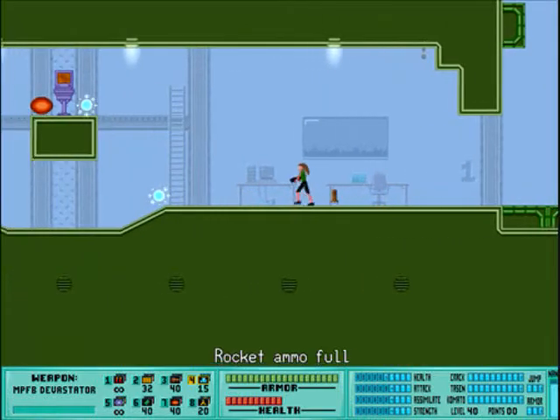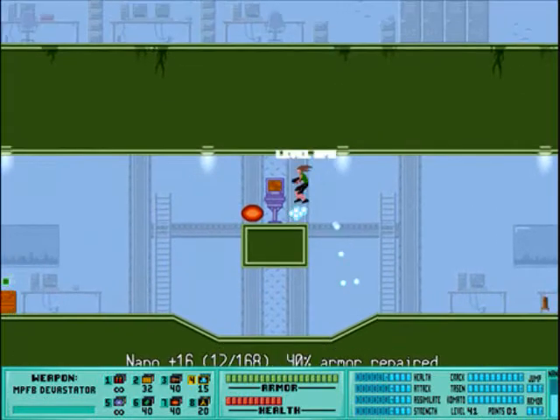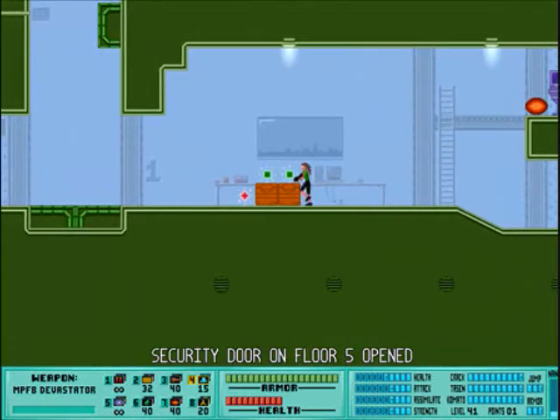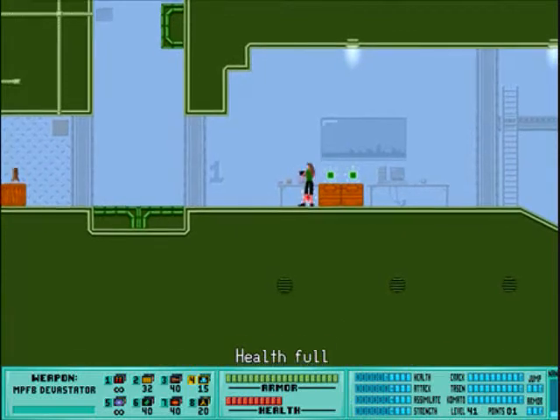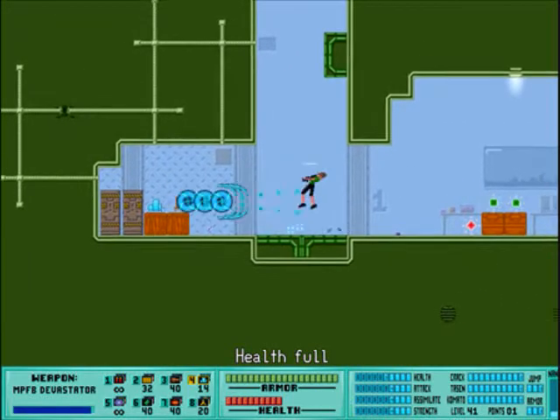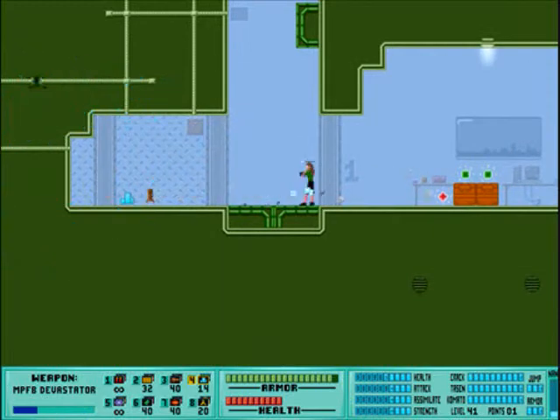These are all supposed to be nano weapons for some reason. I don't know what makes them nano. These green balls restore armor. And those little cases explode when you shoot them, so you don't want to get close to them and knock them over.